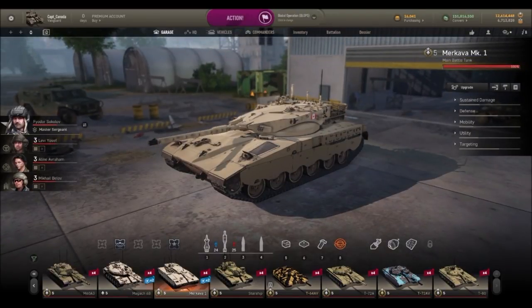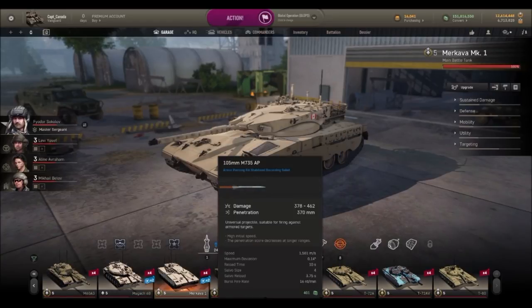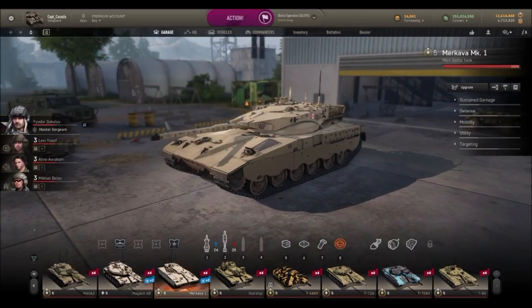For rounds I take about a half-half split because the HEAT round has much higher penetration at 450 compared to 370 from the AP round. I don't take any HE rounds. For modules I take the accelerator and extra engine hit points to try and get the tank up to speed a little quicker, something to boost hull traverse, and something to reduce reload time a little bit.